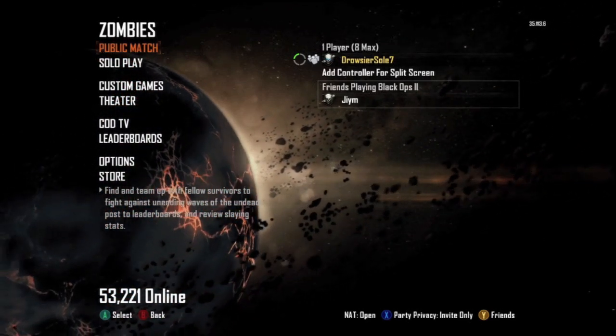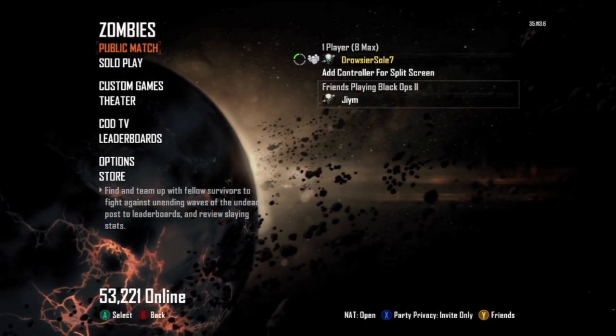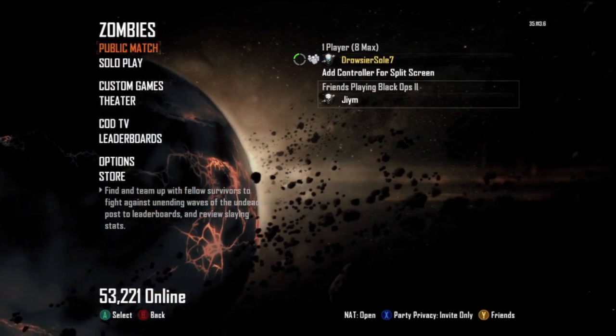So I decided to make a new account and as you can see, I have the best name — Drowsier Soul 7. So I'm going to show you my stats on when I got the knife.